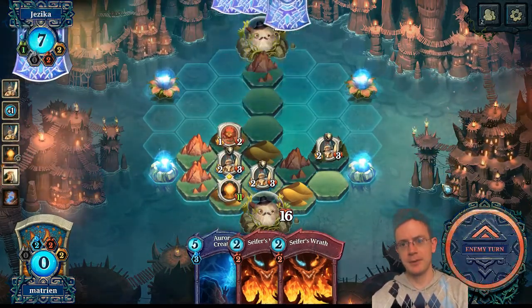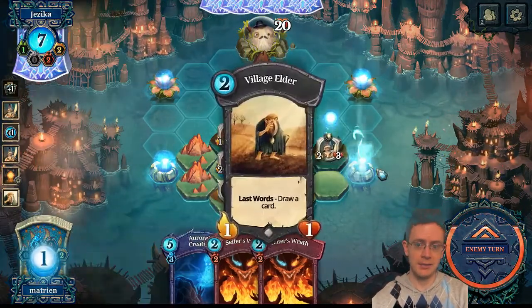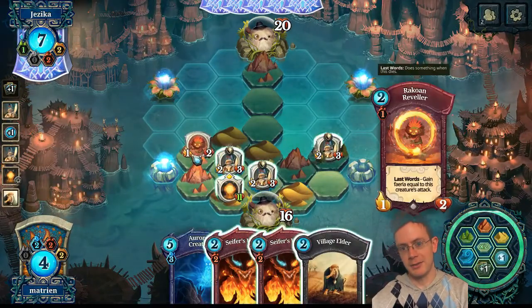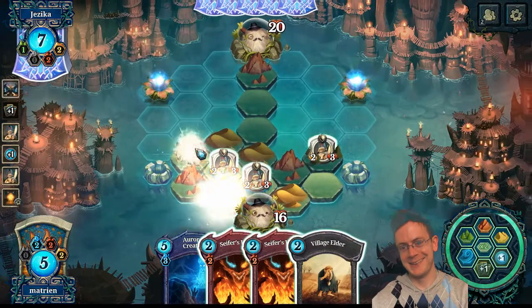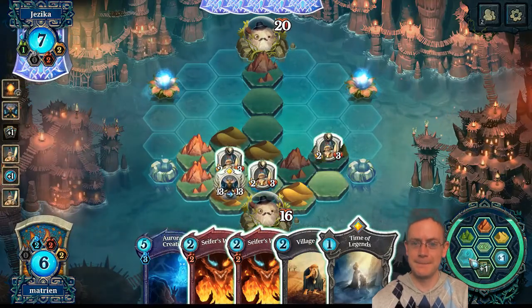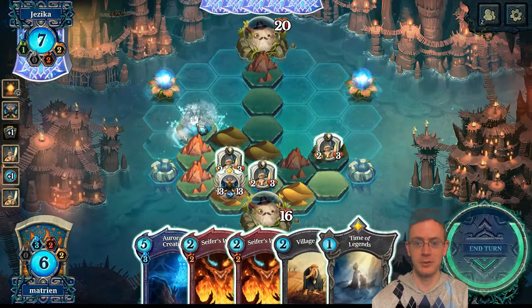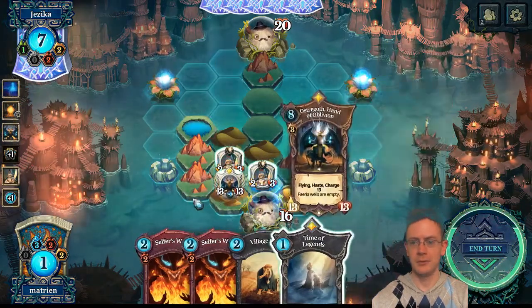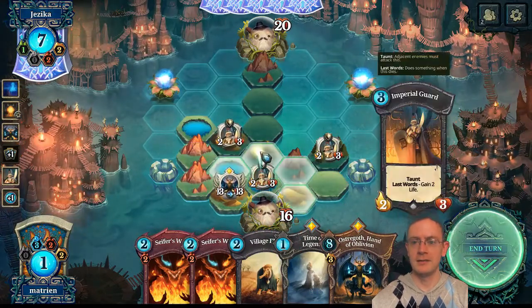Seven Faeria. Drawing and nothing — beautiful, because we're just flooding the board with our cheap creatures. I want to collect again. This is it — there is Ostrogoth. And we have enough... we're going to need another lake. Totally fine. And Aurora's Creation — beautiful, beautiful. I just want to step on all of our opponent's lands.